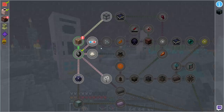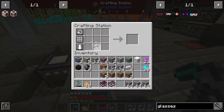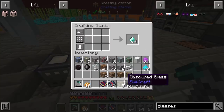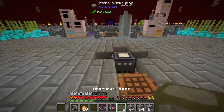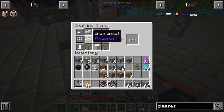Now we have the 3D glasses. To get the 3D glasses we might as well do this — we'll take some glass and that's going to give us some obscured glass. This is glass that blocks out light but is completely clear, so you can use it in mob spawners and stuff like that. It actually looks kind of cool. Let's go ahead and get this set up and make those 3D glasses.